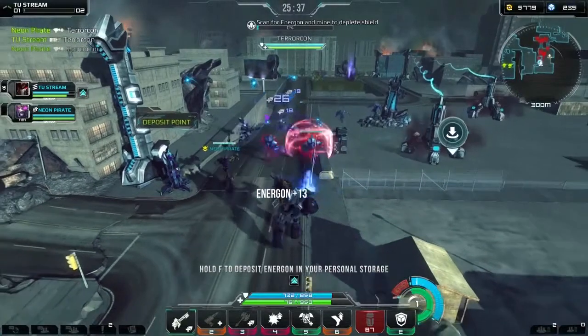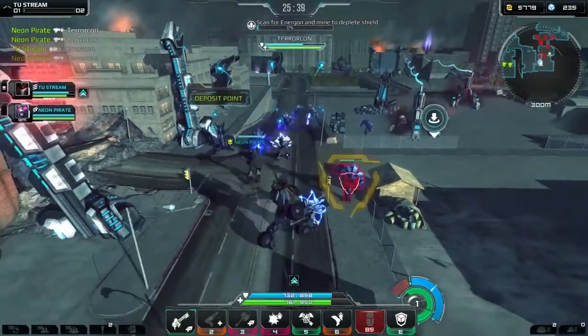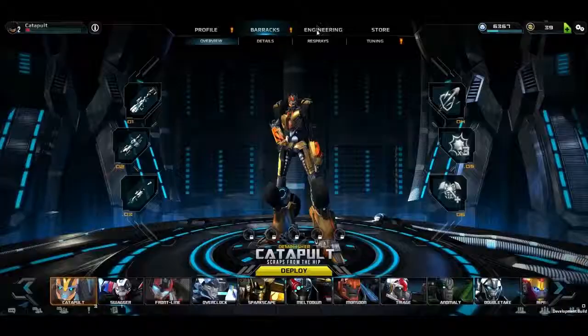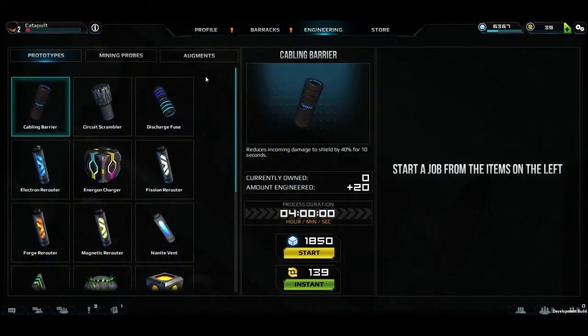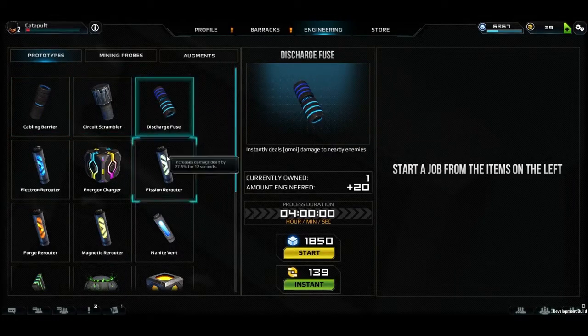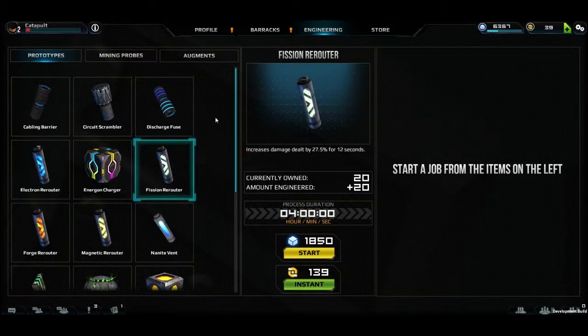You will need more than just tactics and skill to stay alive. Careful use of items on the battlefield can make all the difference. The engineering tab in the hangar allows you to create items using Energon or Relics. Prototypes are one-use items that offer temporary benefits such as repairs or disorienting enemies.